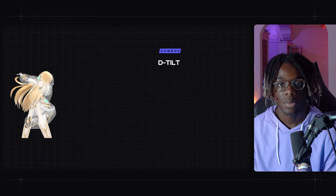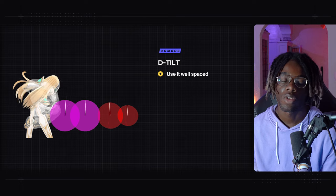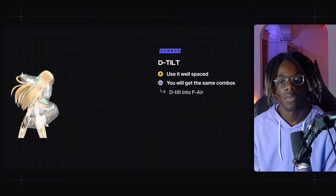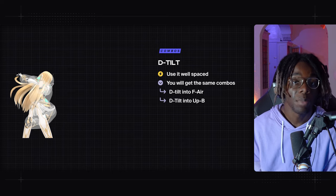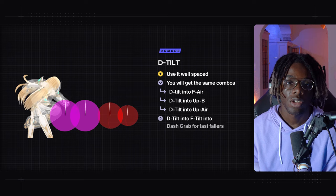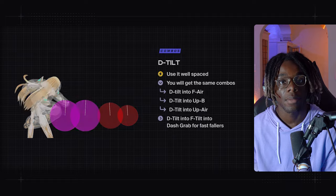When you use down tilt as Mythra at low percent, make sure you space it well because whether you're close or spaced you'll get similar combos: down tilt into forward air, down tilt into up-B, down tilt into up air. On fast fallers or bigger bodies you can go for down tilt into forward tilt into dash grab and then get your grab combos off of that.